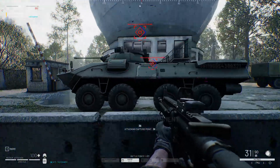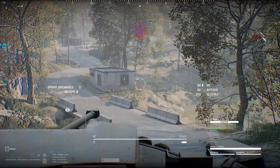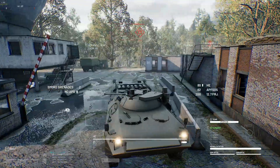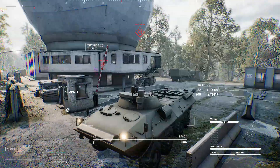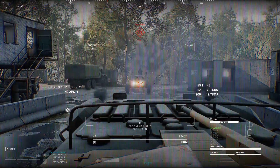Next is the BTR-90. The nice thing about this battle buddy is that it spawns on the map for you. Since it's on the map at the beginning, you've got to race over to its position, hop on in, and start popping baddies with an unsuspecting turret shot. I recommend grabbing the quad at the beginning and getting there quicker.